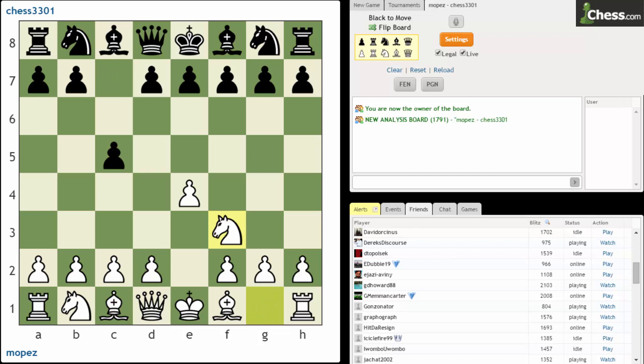We see Nf3 and now Qa5 — quite an unusual, atypical move. I've seen it before, I've had this played against me before. I didn't know what the name of it was, but it does have a name. It's known as the Stiletto Variation or Althouse Variation. The name is not important. What it is attempting to do is interfere with what white wants to do — can't play d4 as easily.